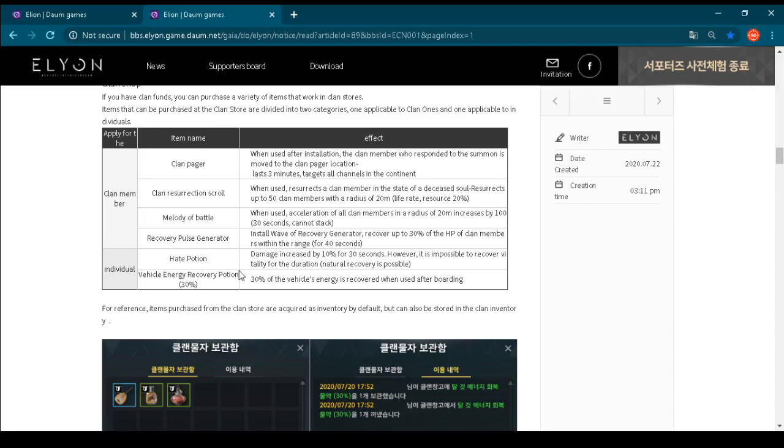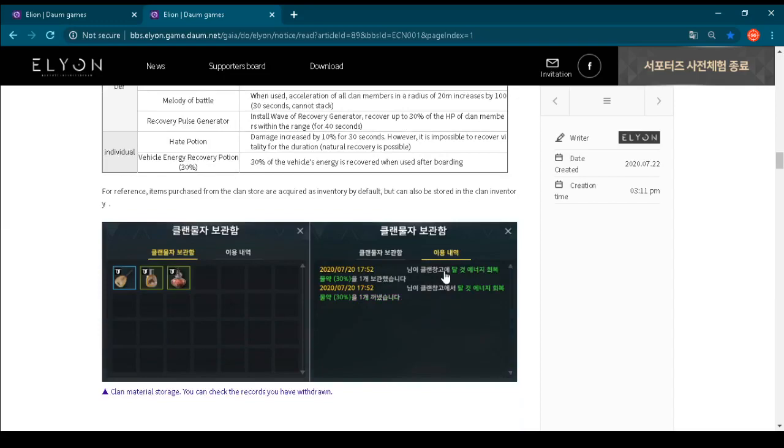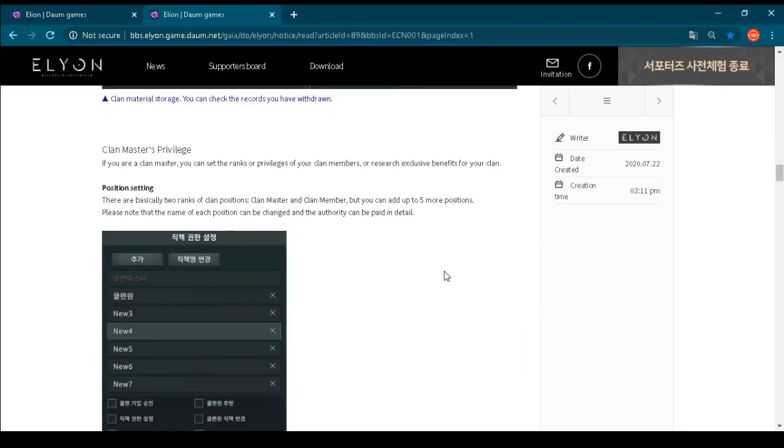Individual items which you can buy for guild coins include the Arcade Potion: damage increased by 10% for 30 seconds, however it is impossible to recover vitality for the duration, although natural recovery is possible. Vehicle Energy Recovery Potion: 30% of the vehicle energy is recovered when used after boarding. Really amazing items available for guild coins. You can put these guild items in your inventory, and there is also a special guild material storage. Then we have clan master privileges — this is for the guild leader, showing a user interface where you can set different ranks for your guild members, including guild deputies.